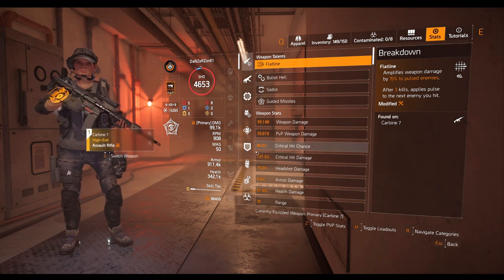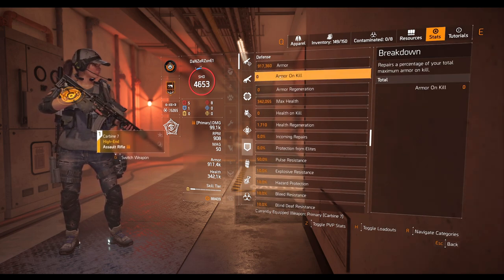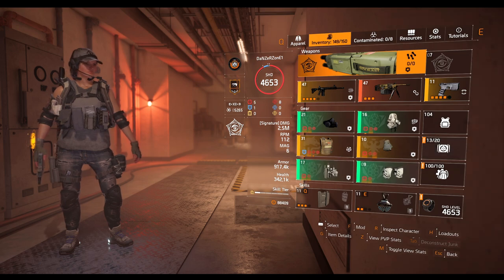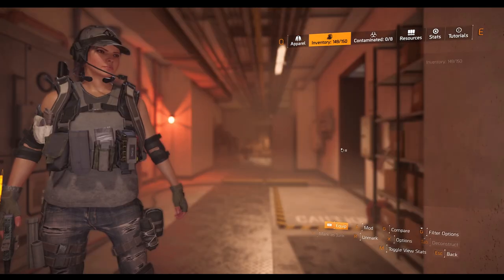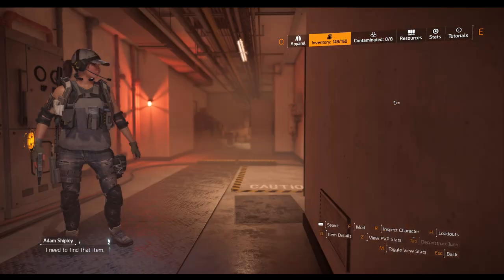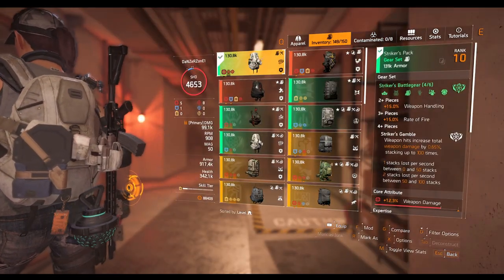Look at the defensive stats here. We have Armor on Kill — zero — and Armor Regen — zero — because the build does not have any sort of armor on kill or regen. This one is only 5%, it's supposed to give me armor on kill but it's not because it's only one piece.